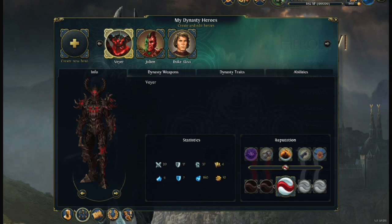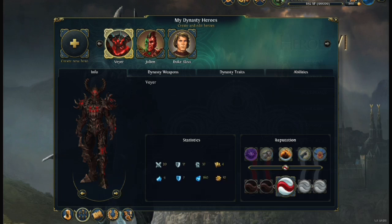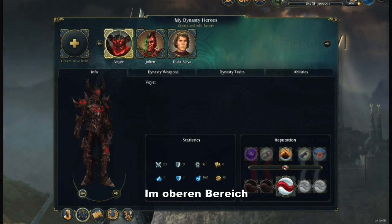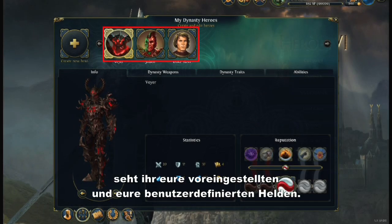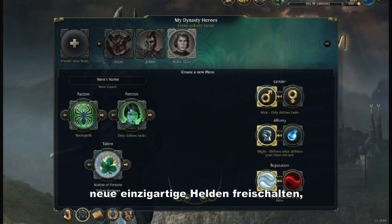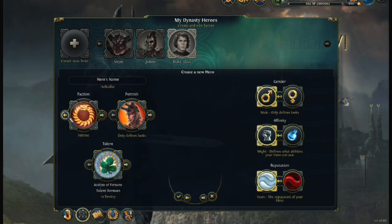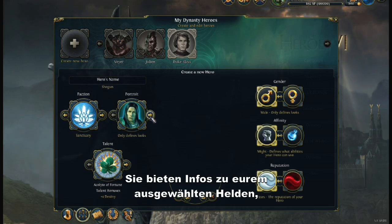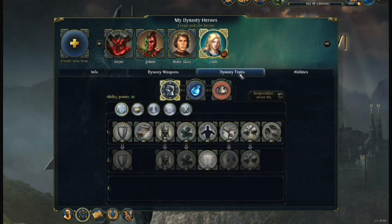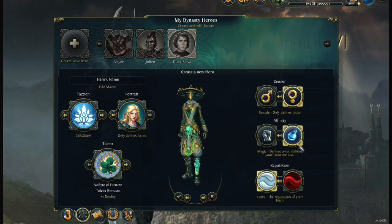In Might and Magic Heroes 6 you will have the possibility to create and manage your personal dynasty of heroes. By clicking on this button you can check out your dynasty heroes. In the upper part you can see your preset and custom created heroes. You'll unlock new unique heroes by completing the campaign, but you can also create your own characters. In the lower part you can switch between 4 tabs that give you info on the selected hero, not only his appearance and ability tree, but also his dynasty traits and dynasty weapons.